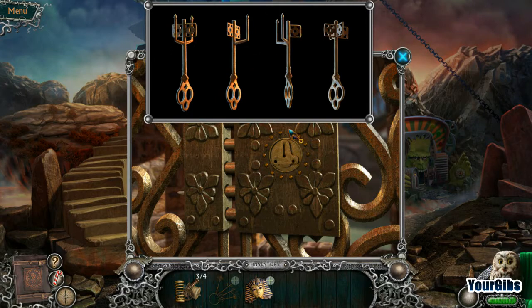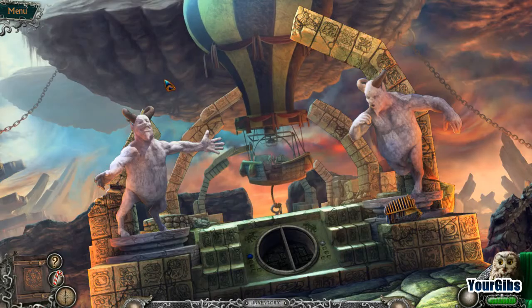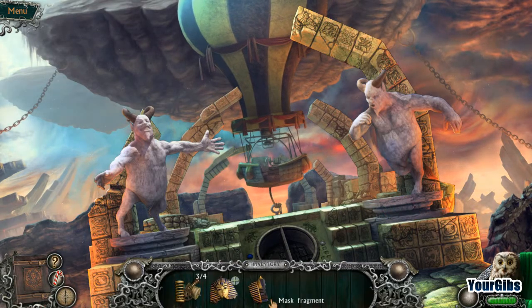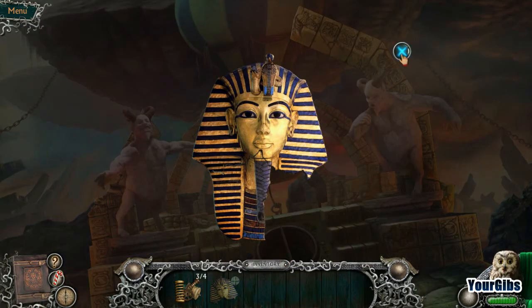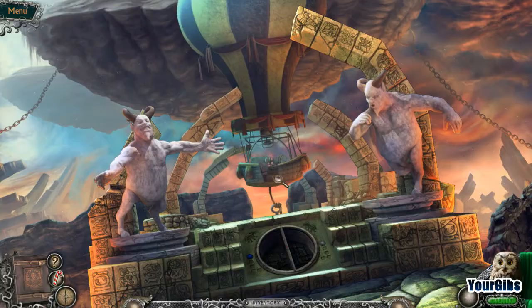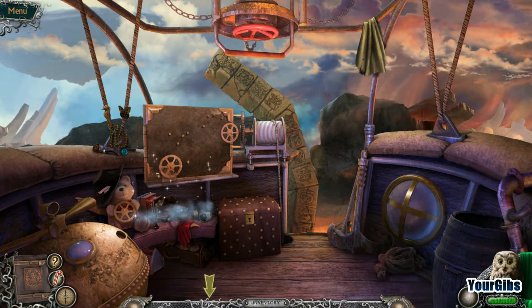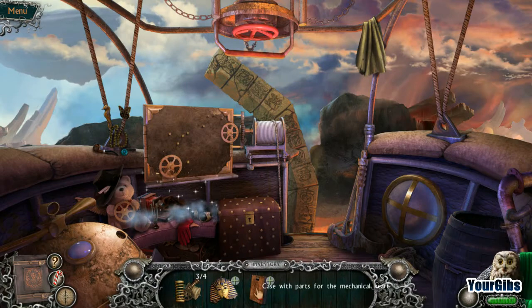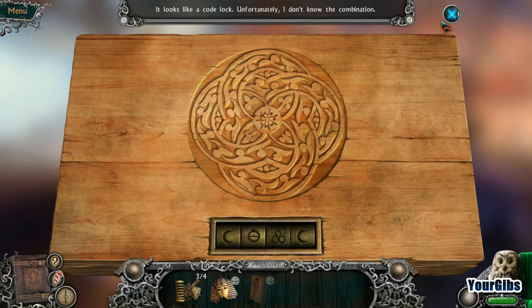So we need this one here, which is this key. I kind of like the idea that I'm carrying around four keys and they all open different gates — or actually just different things. That's kind of neat. A hot air balloon. So I'm pretty sure that goes there. Still need one more piece. Got myself a case with parts for the mechanical heart. So we don't know the combination yet.